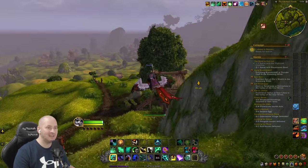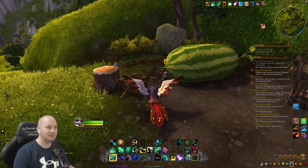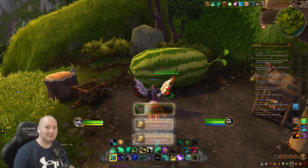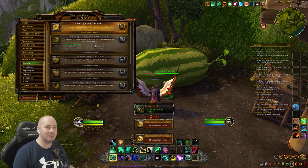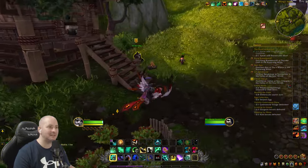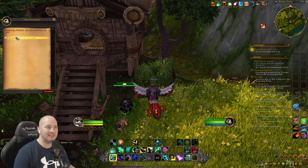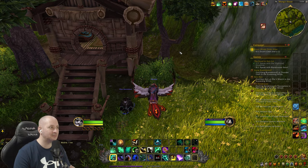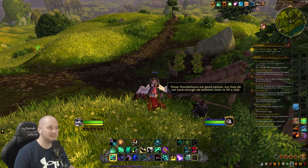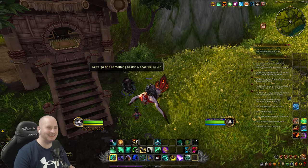We've got to go and hand that one in. A Lesson in Bravery - it was kind of brave flying on top of a bird in the sky while it was trying to leave with us. Shang Thunderfoot. Thunderfoot Fields done - so we've got five more areas to go in this zone. There's a quest inside by the building - Chen Stormstout again. I'm ready, let's hit the road. I don't know where we're going. Let's go, Chen and Lele. Find something to drink?